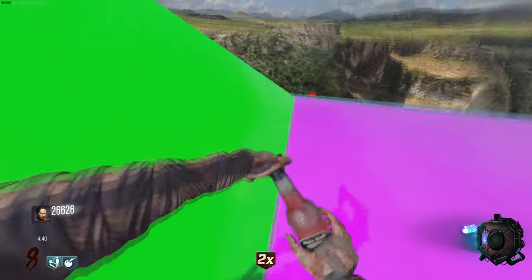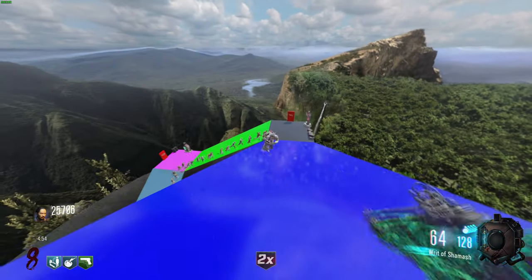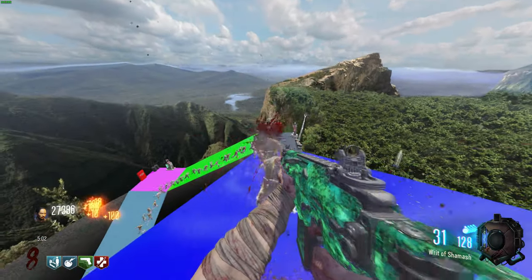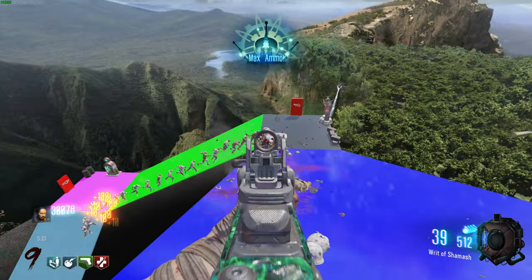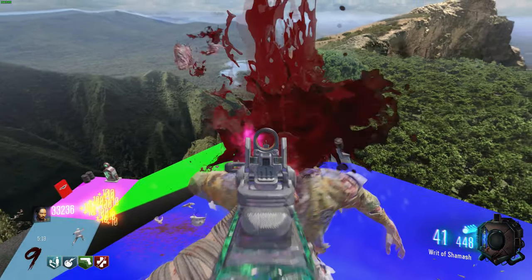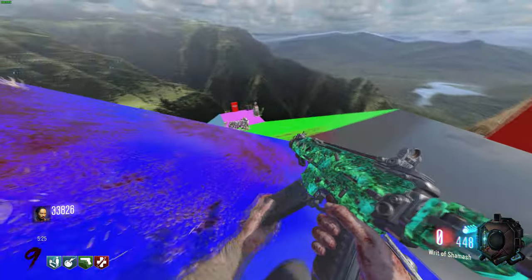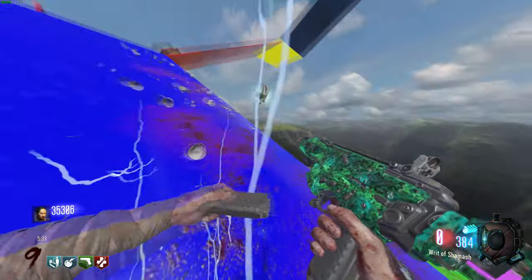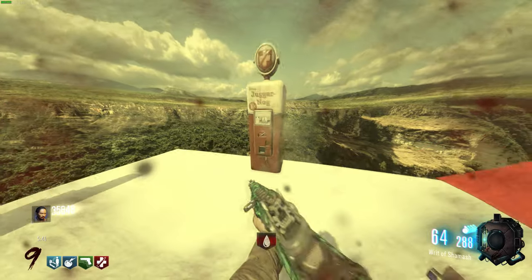Okay, I'm gonna buy Mule Kick — I'm gonna just buy, like, all the perks because I don't think there's a perk limit. Let's grab this. Now that we have Mule Kick, I'm gonna grab the MP40 as well. I'm gonna stick with this gun though, because it's good. How much is this door? 10,000? Oh my gosh. Let's open the rest of the map up. We'll do this too, why not?